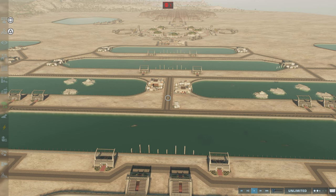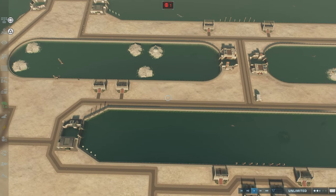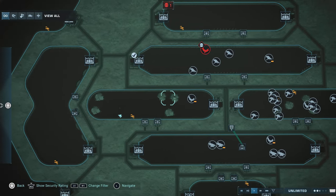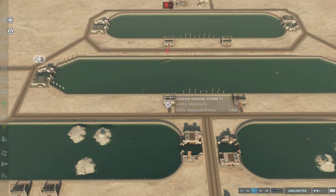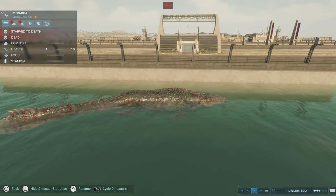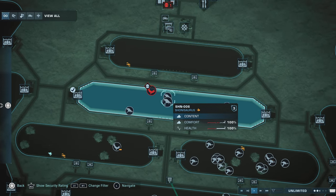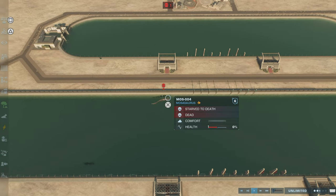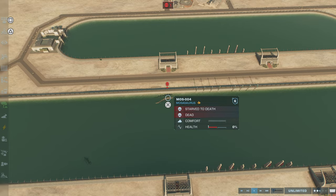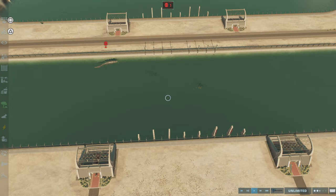In the last video, we covered the DLC with the Archelon, the Dunkolosius, the Shonisaurus, and the Nothosaurus — which looks like all the Nothosaurus are dead. Also, I don't know if I got this in the video last time, but the Mosasaurus says it starved to death, but actually it got obliterated by one of the Shonisaurus. He got it to 5%, and because he was hungry, he died like a minute later. So yeah, Shonisaurus can attack the Mosasaurus as well — just wanted to let you know.